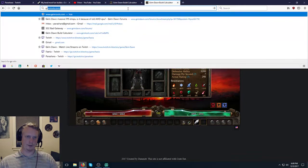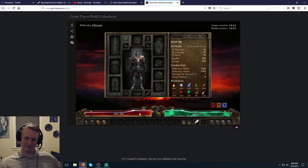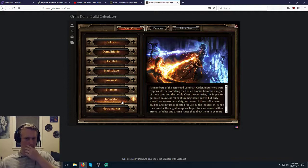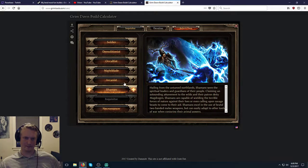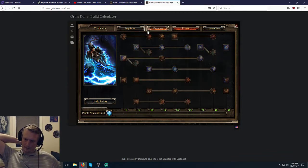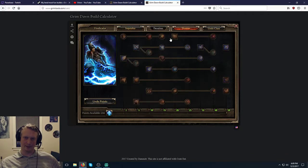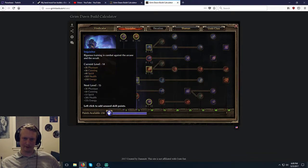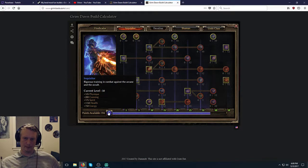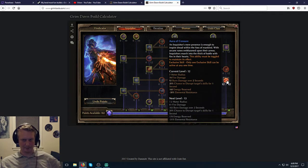Now let's go back to Grim Tools and make a whole new advanced build. I've never done this build before — I thought about doing an Inquisitor Shaman Lightning build. It's going to be more for Hardcore, so it's not going to be complete glass cannon or complete tanky — kind of in the middle: a lot of DPS but hopefully tanky too. For Inquisitor, I think we're actually going to want to max out Aura of Censure to give enemies minus Elemental resist for the Lightning damage. We need max Inquisitor Seal for damage absorption and Elemental resist, plus the crit damage would be nice.